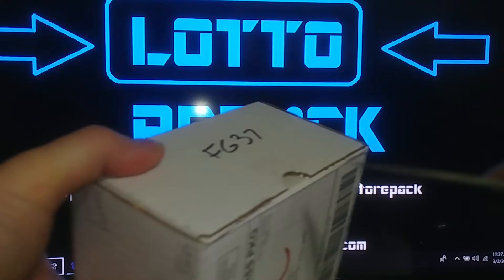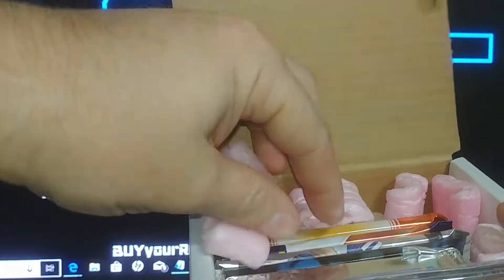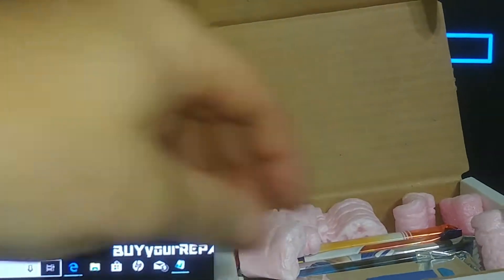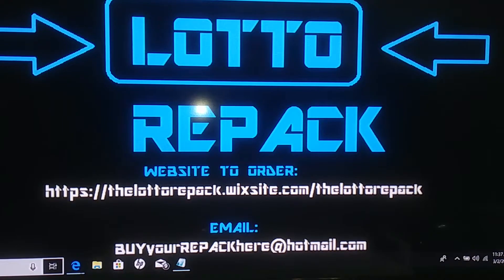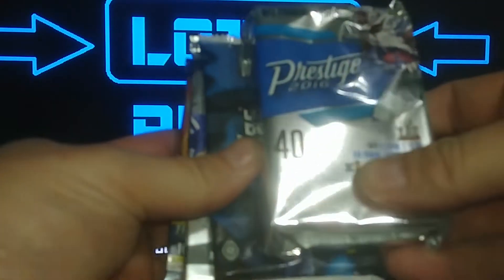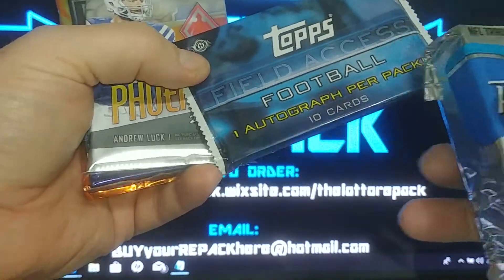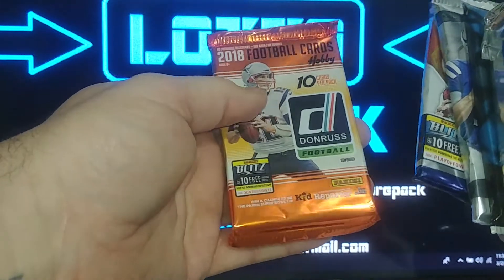Let's see what we have in here — packing peanuts, and we have a one-touch right there, 100-point, nice. We have some packs, some peanuts, and some candy, some Nerds — I'll put those back for my son. We have a thick pack of Prestige 2016, a Topps Field Access — that's a guaranteed auto hit — a pack of Phoenix, a pack of Playoff, and a pack of Donruss.